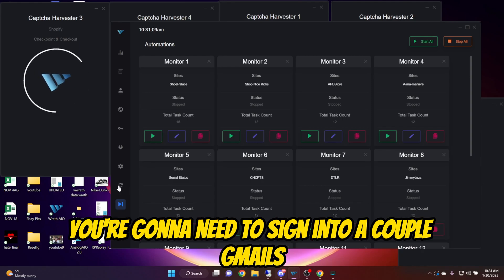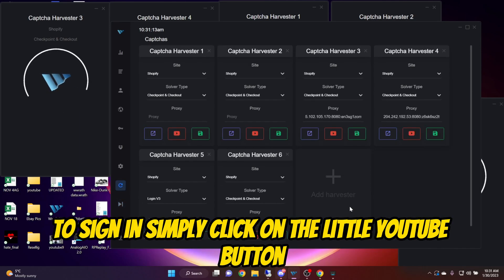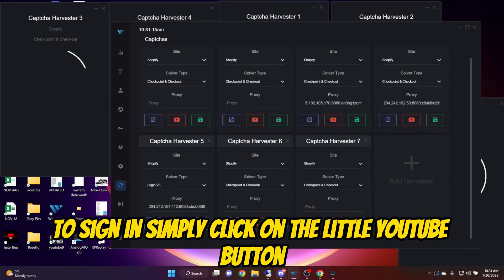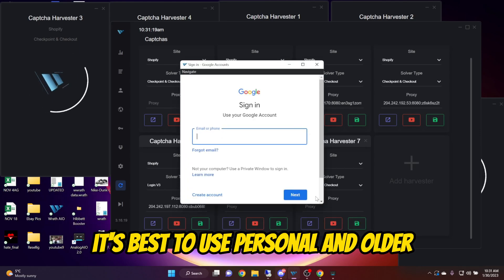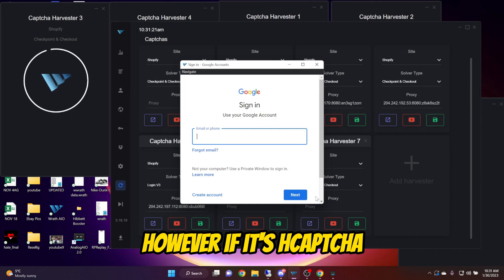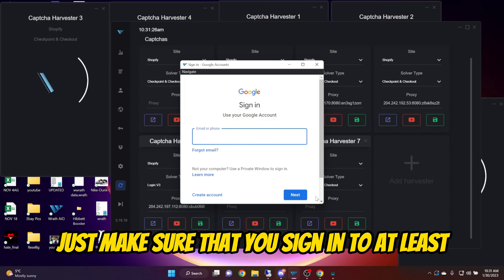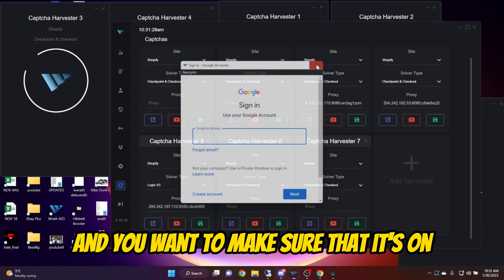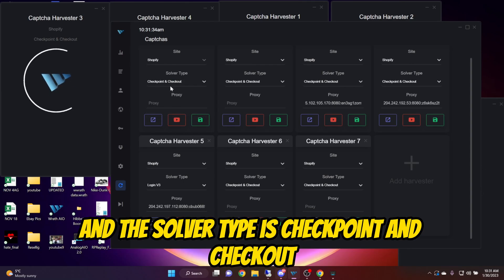That is CAPTCHA hell, so don't do that. Speaking of CAPTCHA, you're going to need to sign in to a couple of Gmails in the Harvester tab. To sign in, simply click on the little YouTube button. It's best to use personal and older Gmails for this. However, if it's H-CAPTCHA, then it won't really matter as much. Just make sure that you sign in to at least two or three of them. And you want to make sure that the site is Shopify and the solver type is Checkpoint and Checkout.